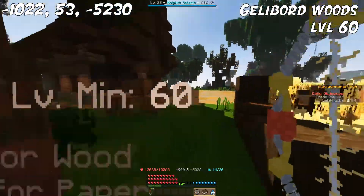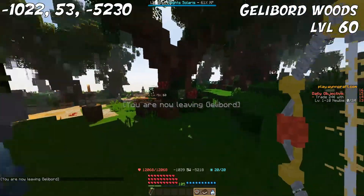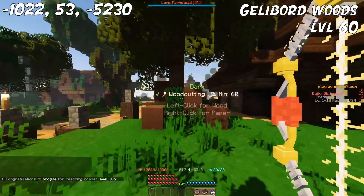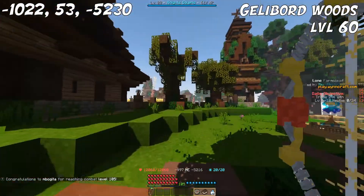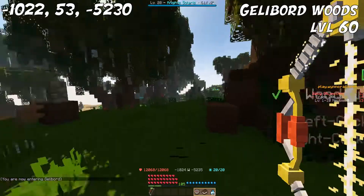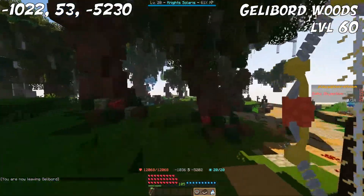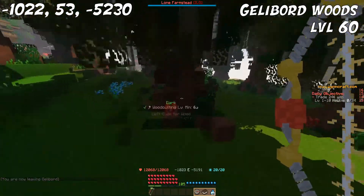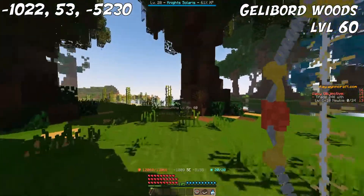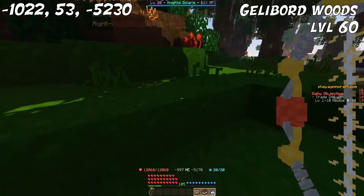Moving on to level 60, we have Darkwood. The spot for this one is going to be right outside of Galley Board — I usually walk this route here. You can go further down and get more trees, but if you stay to the upper area there's the least amount of mobs. The mobs tend to spawn both further down and also to the east, and they can sometimes aggro on you, but it's not too much of a problem. It's a lot of trees, it's close to Galley Board for a blacksmith, and there aren't a lot of mobs, so it wouldn't be a problem to farm here.